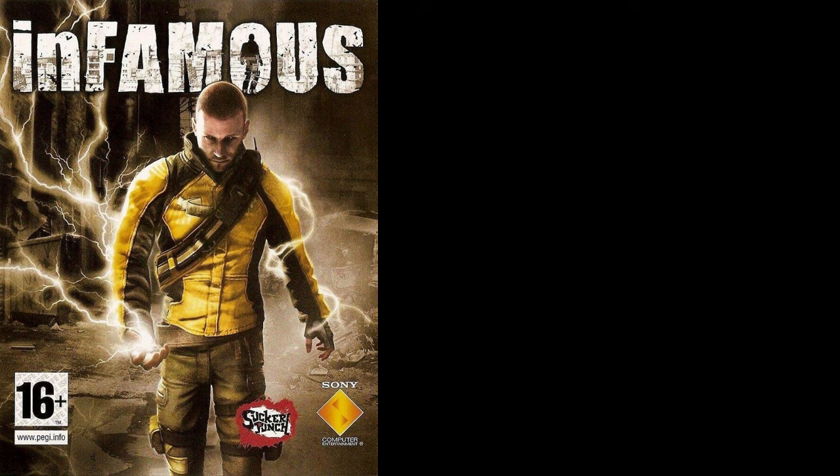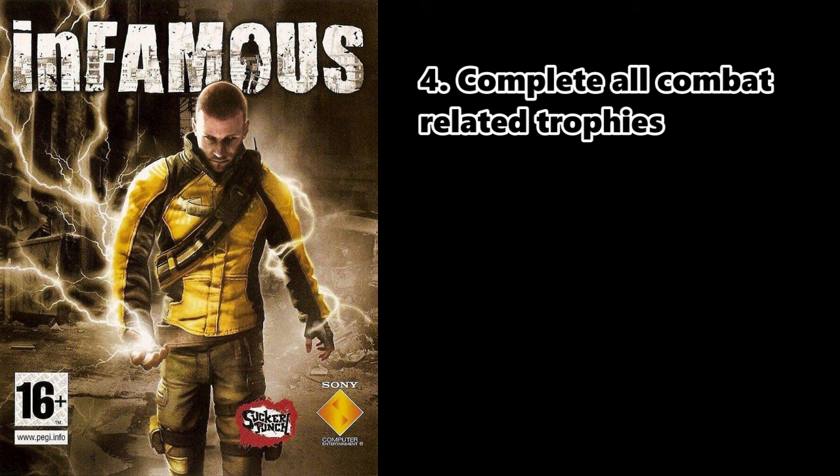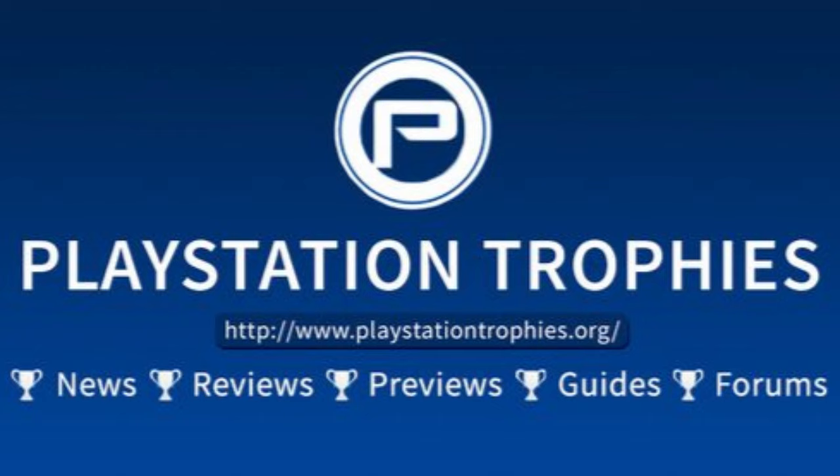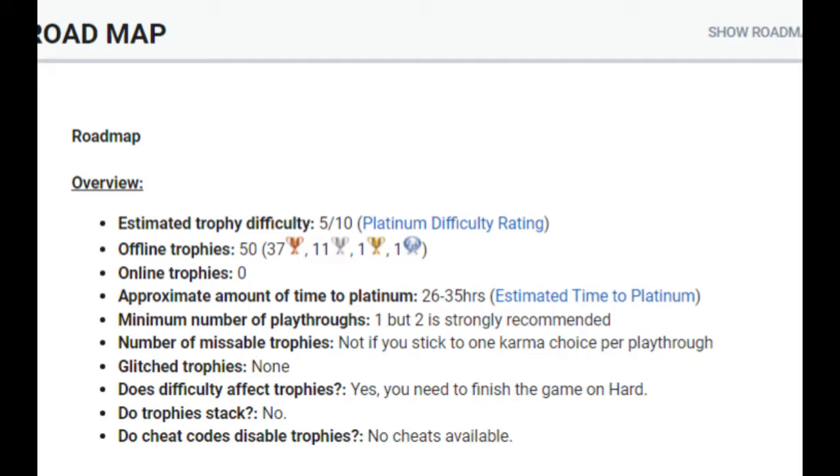The six sections are: complete the story with a good karma rating; complete the game with a bad karma rating; complete the game on the hardest difficulty; complete all combat-related trophies; find all collectibles; and clean up any remainder. PlayStationTrophies.org gives the Platinum trophy a difficulty of 5 out of 10 and an approximate completion time of 26 to 35 hours.